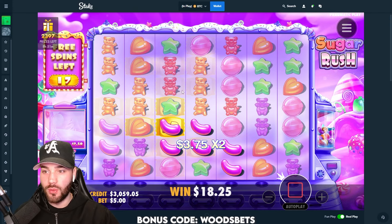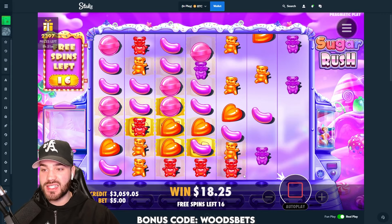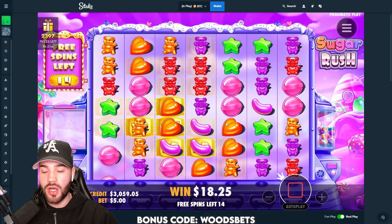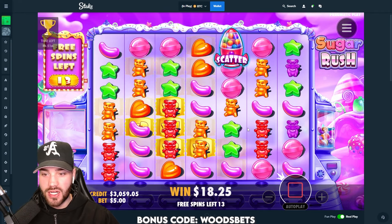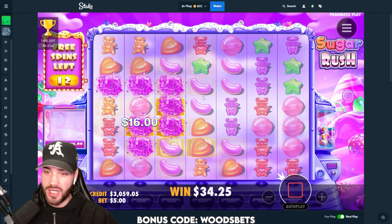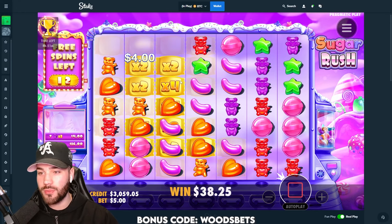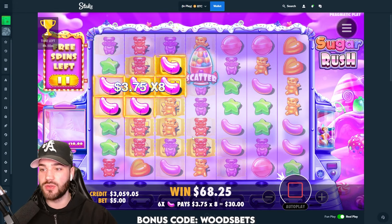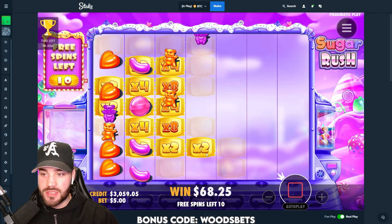16 spins — this could be fat. Look at all those pink beans. How did not one hit? Don't give us a dead retrig, we need hits. That's five dead spins in a row. We need pink beans. Purples — maybe you can open it up with a pink bean here. We can't, man. There was so much potential but it absolutely just rinsed that retrig, just went to absolute shit.